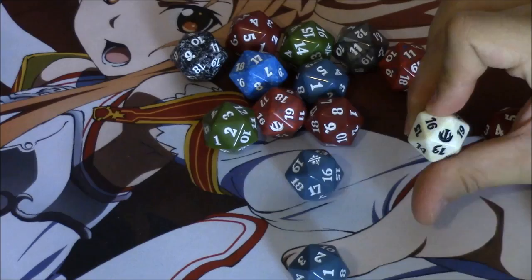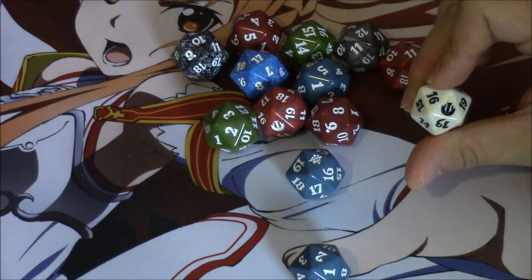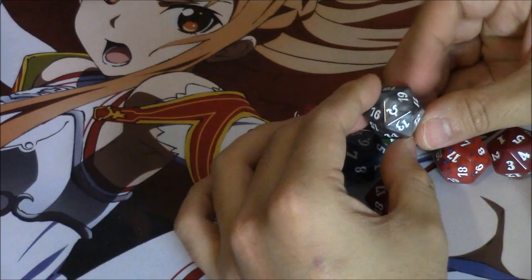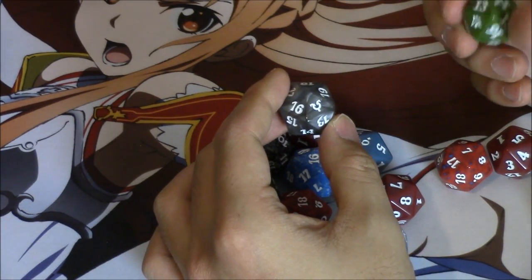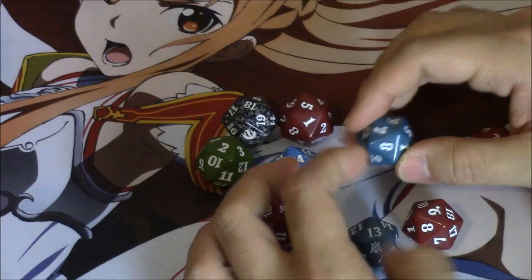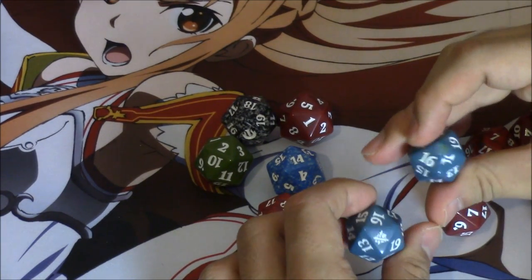I opened a ton of this set — I want to say it's Born of the Gods, but that doesn't sound right. Maybe Journey into Nyx. Oh, Avacyn! Yeah, I opened a fat pack of Avacyn recently, which is pretty cool. I do like the Avacyn dice a lot — nice little platinum type of dice.